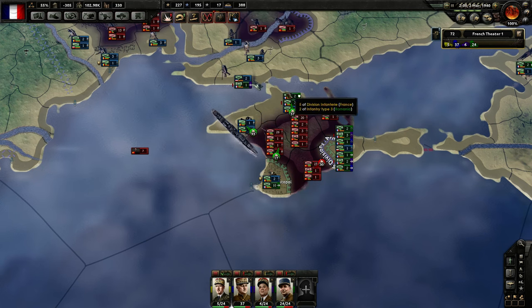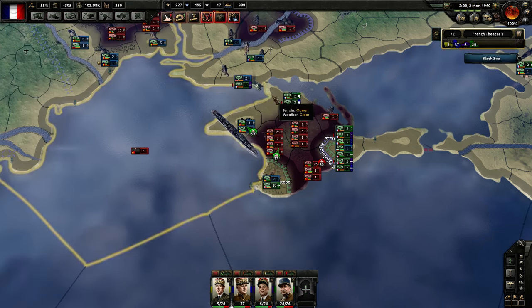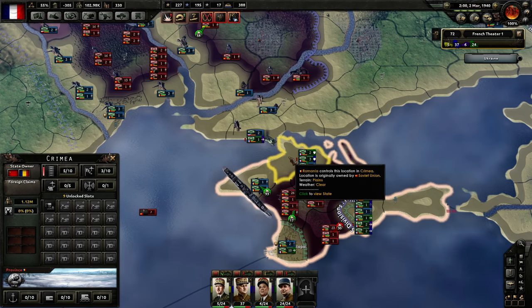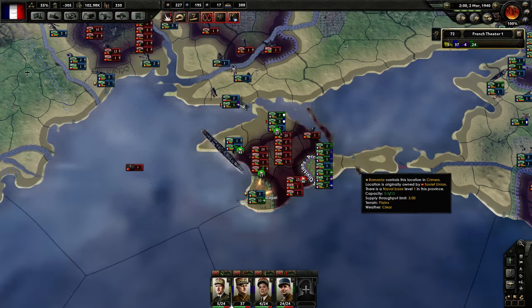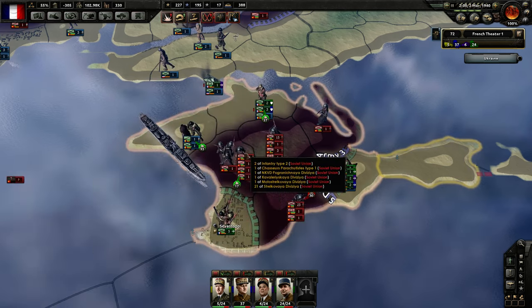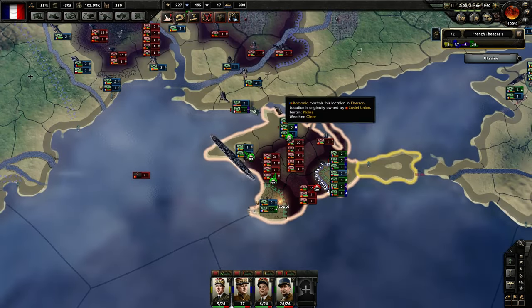This one is the most interesting — our offensive in Crimea, where we managed to throw 10 divisions in our last hope to hold on to Sevastopol, and we were successful. We also managed to push through the land bridge from mainland Ukraine to the Crimean Peninsula. And now, as you can see, there are almost 80 divisions here, mostly in decent shape organization-wise. So cleaning this one up will take a while.